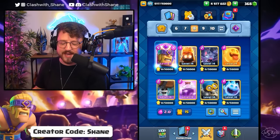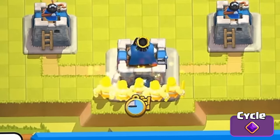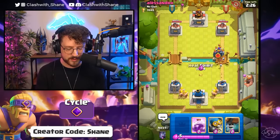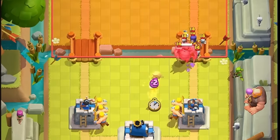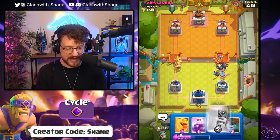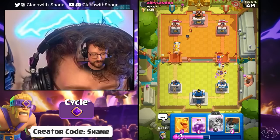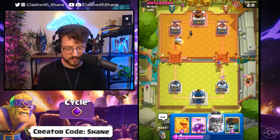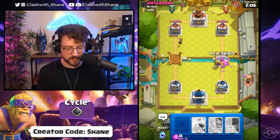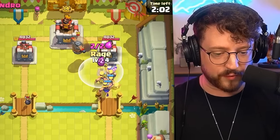Our final evolved deck: a 2.0 barbarian cycle. First set of barbarians going down, evolution now activated. We have a fast cycle so we can get back quickly. Thankfully we have a bomber in our deck to deal with the threat. Evil barbarians going down — going barbarians right side, evolved up, then heal spirit. He responds with a fly machine but it's not going to be enough.